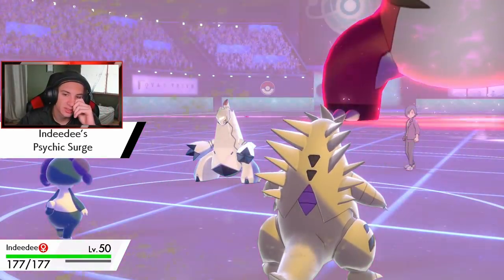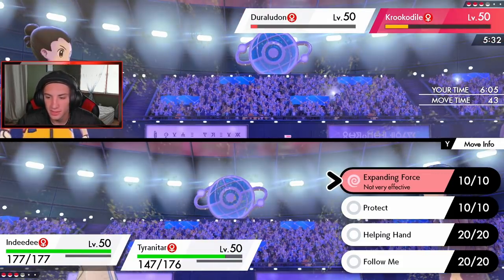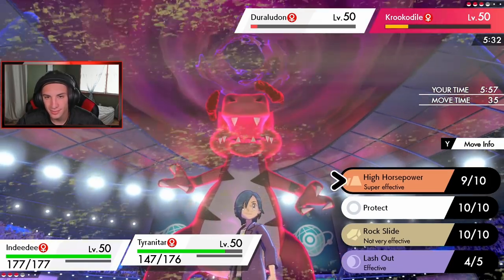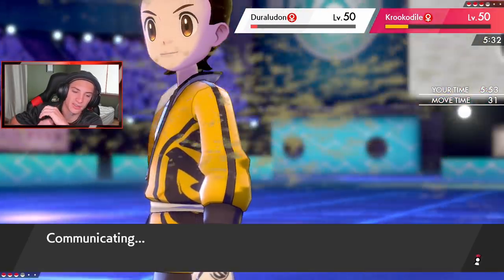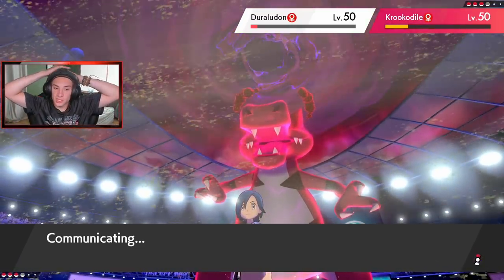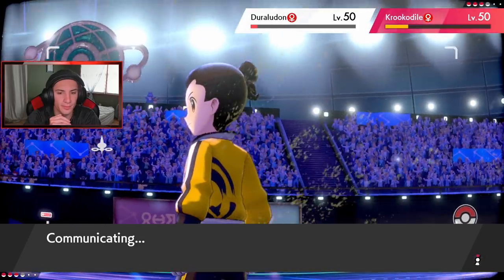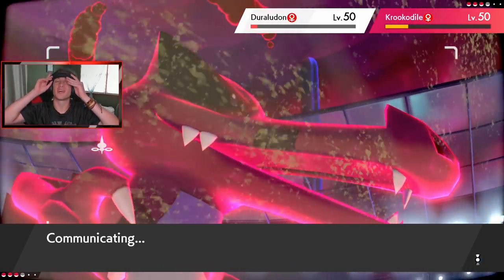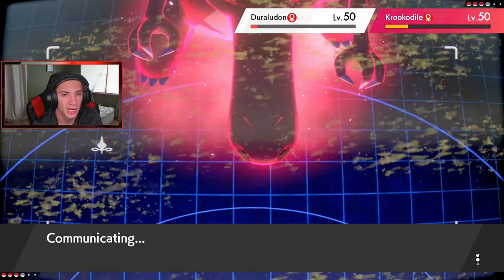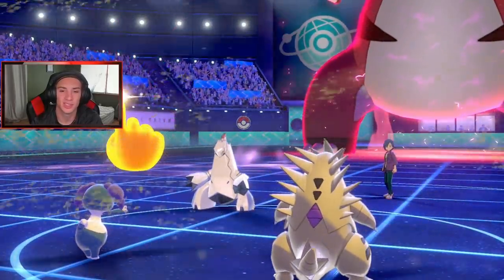Rock Slide - I gotta take out somebody. I think the Duraludon might protect. I'm going to go after Krookodile even though I think it might take me out. Krookodile's going to have to get past the Follow Me - Duraludon has Stalwart so it ignores Follow Me. It might flash cannon across. I think he didn't want to trigger my Weakness Policy with Thunder Bolt - maybe looking for a paralysis. If I can get rid of Duraludon, I can potentially set up Trick Room and finish off this battle. Lycanroc was showing off - I think not targeting Tyranitar early was a big mistake by him.